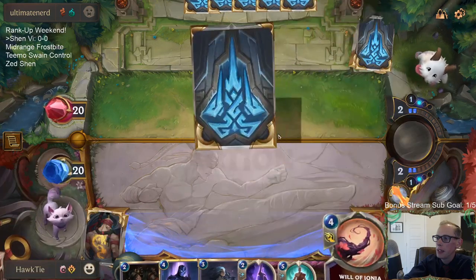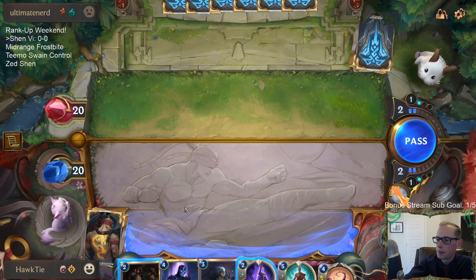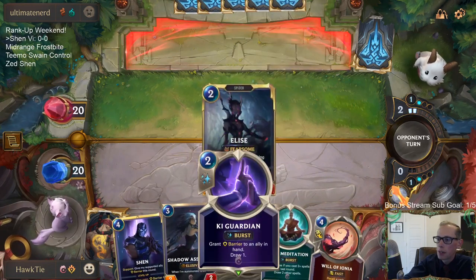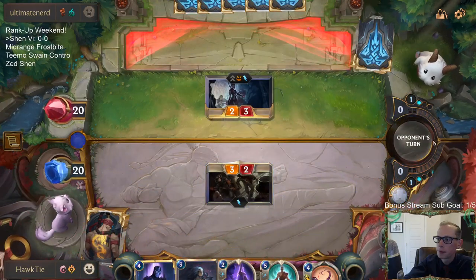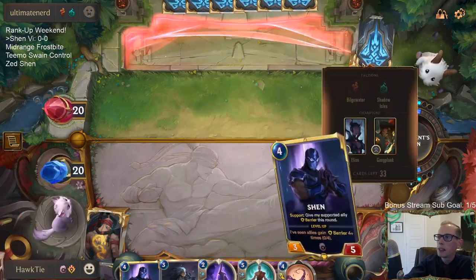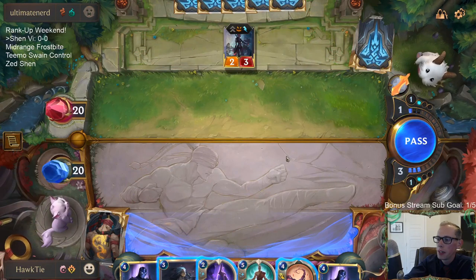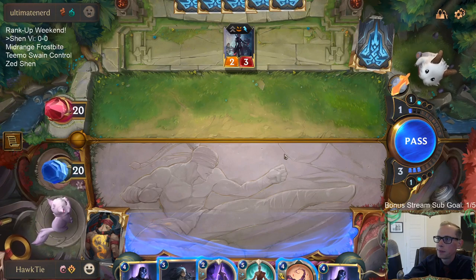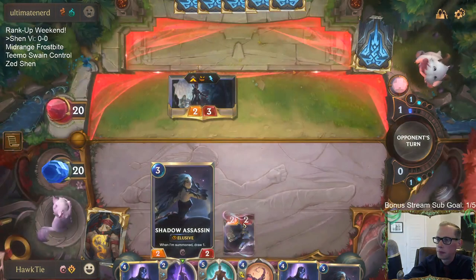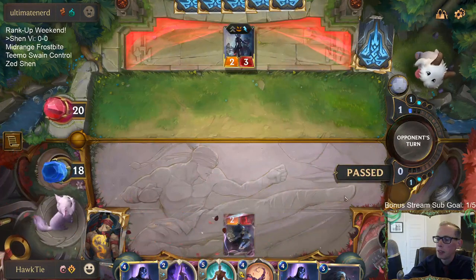Game 1 - opponent looks like Gangplank Elise, which I'd expect to be an aggressive deck. I want to play Pickpocket but also want Key Guardian to protect it. This could be like a Spooky Karma-style deck with Elise and Gangplank. I decided against casting Will of Ionia early.